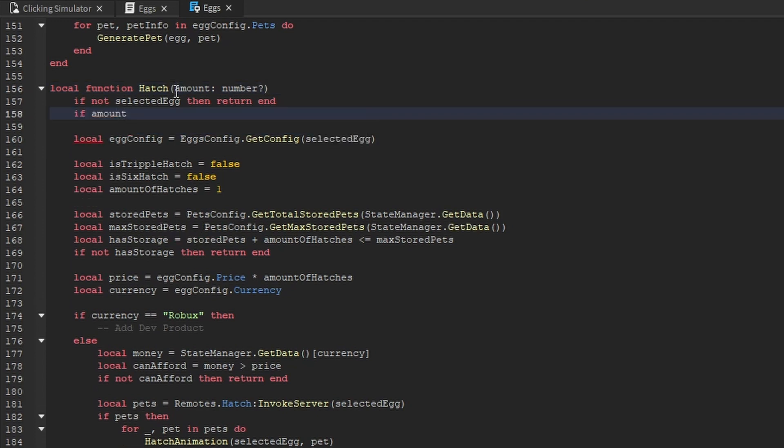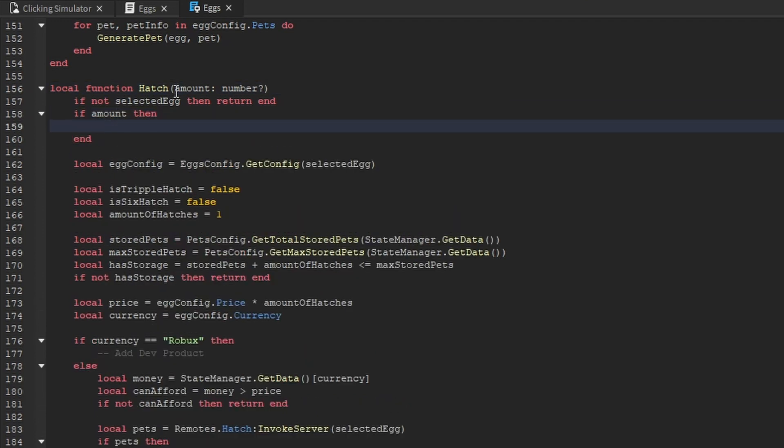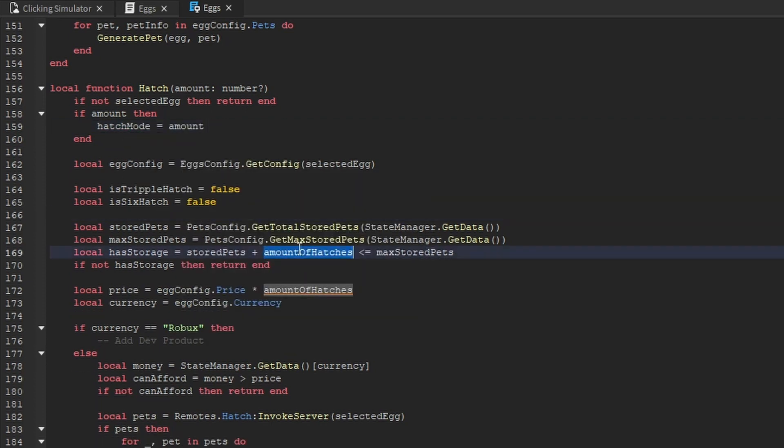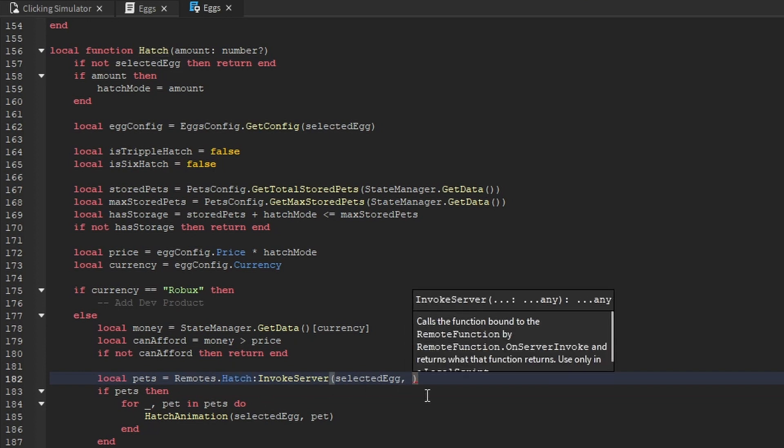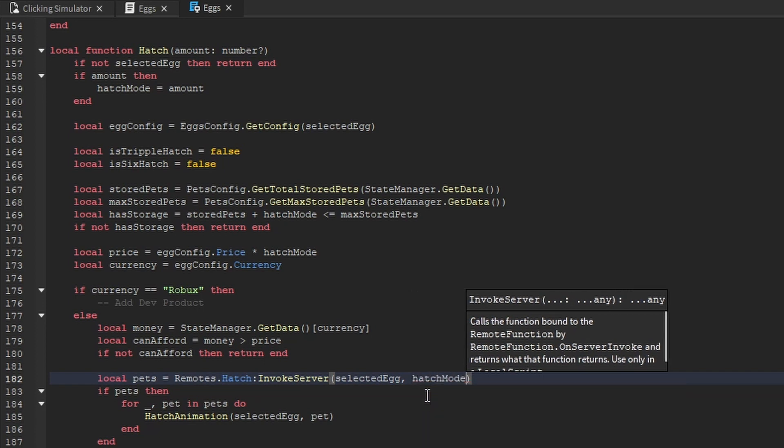Inside of the hatch function, if we actually pass through an amount, we set hatch mode to the amount variable. After that, we can delete the amount-of-hatches variable and replace it with the hatch mode variable. Additionally, when we call invoke-server on the hatch remote function, we also want to tell the server the amount — so along with the egg we want to hatch, we pass through hatch mode as well.